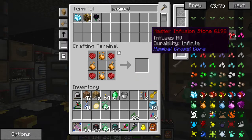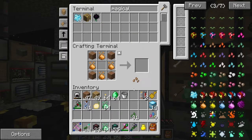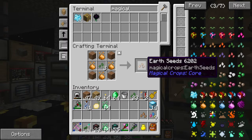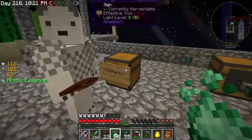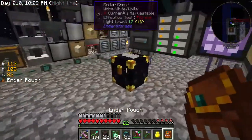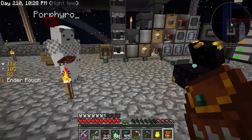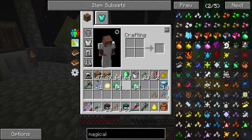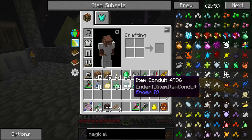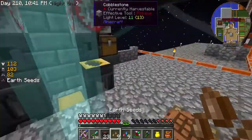Should we do anything else while we're here? This chest has my name on it. I made that for you — it's for Phyro. So now we have Ender Pouches for our Ender Chest. That's what I was awing about — it's for Phyro.